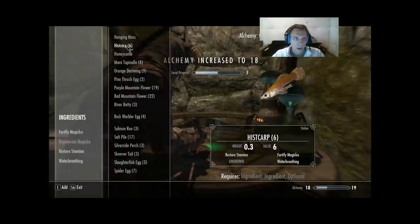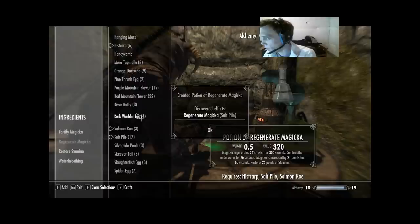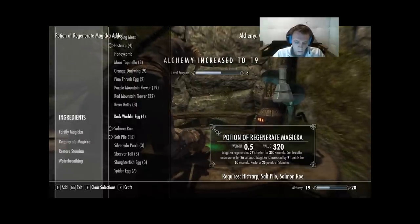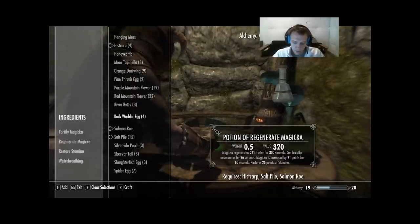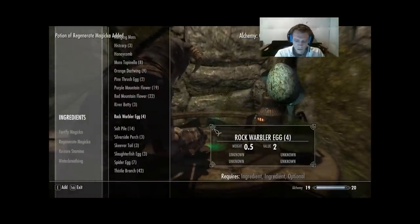Next: Histcarp, Salt Pile, Salmon Roe. That gets us Regenerate Magicka on Salt Pile — still three more effects to track down, but that's alright. One more of those. Raised Alchemy to 19.